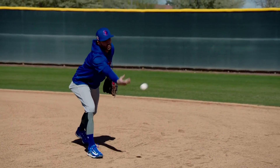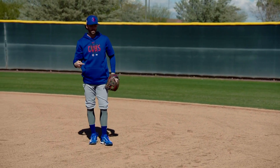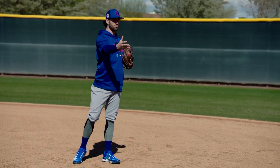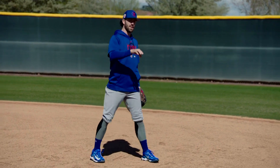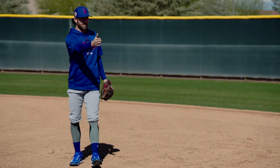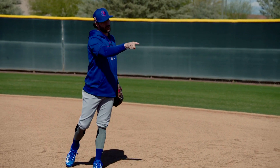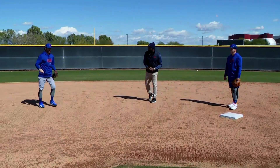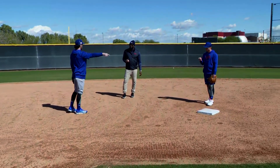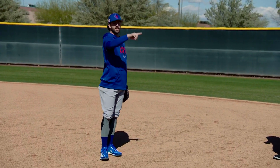On a ground ball, when I go to flip, my biggest thing is a firm feed. If I'm going to my left more forehand, I'm aiming more at the back corner where he's going to present more of his chest to me so he can make a quicker turn. And if I get around the ball at an angle, it's more towards the front side of the bag — that angle is a little bit better for him to get the ball quicker and then get it to first base.